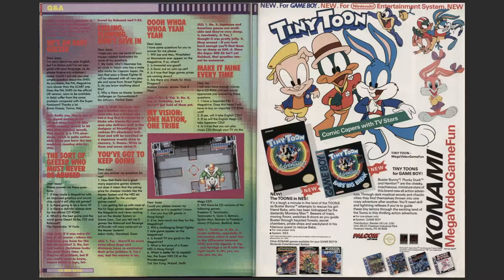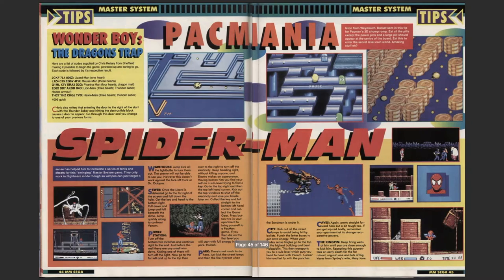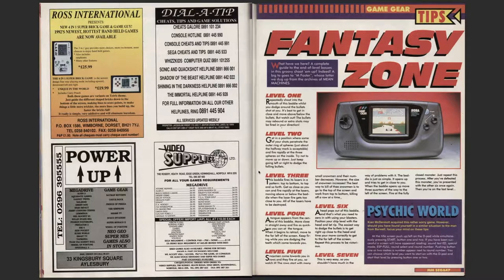Advertising again - Game Boy's popular, advertising the Game Boy. Smash TV there. Tasmania, Tips of Gold, Back to the Future 3 - so this must be early 90s. Tasmania again. Pack Mania, Wonder Boy 3 Dragon's Trap. One cheating there - Spider-Man. Is that on the Master System?